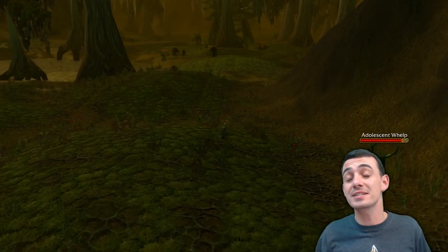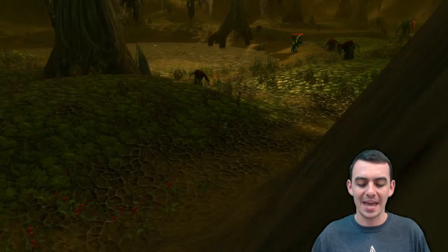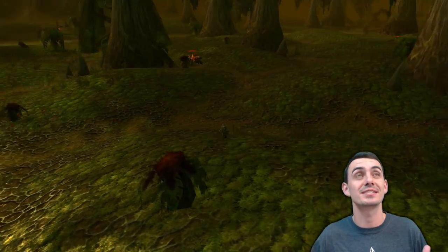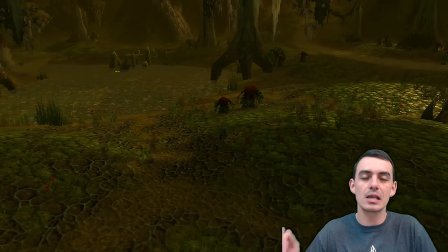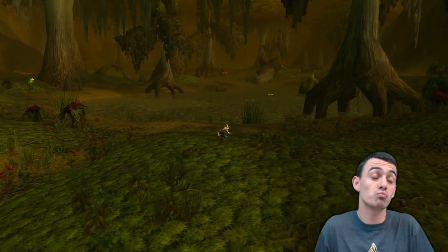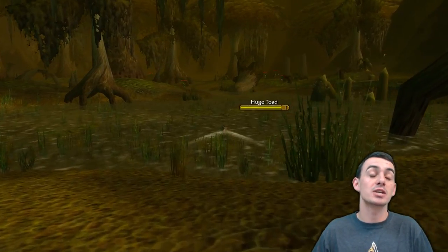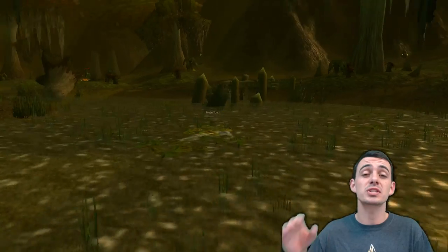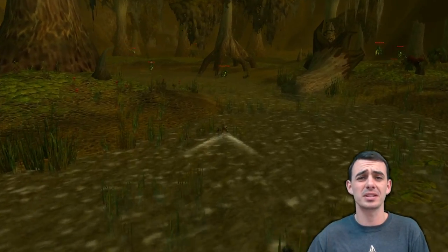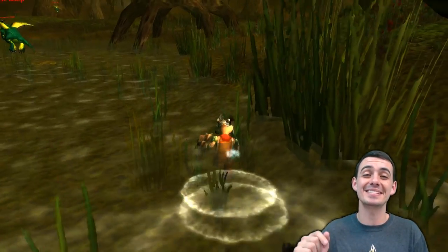This could be a good farming spot to camp your alt. It's the only place you can find Green Whelp Scales off 12 different mobs, so you could own the market. If your alt has skinning, there are also plenty of beasts in the Swamp of Sorrows from levels 33 to 40 — something to consider when planning out your Classic WoW experience.